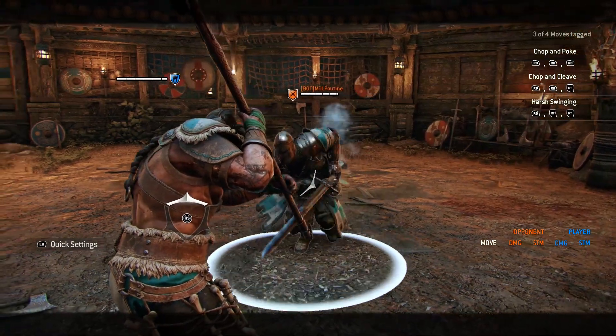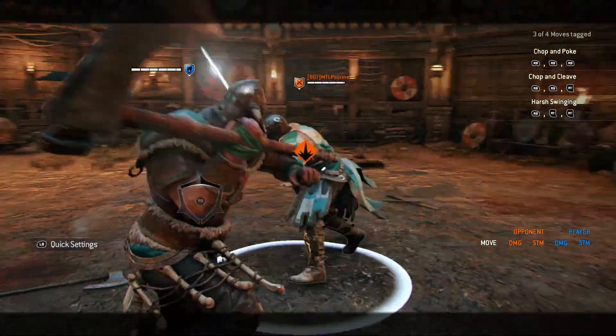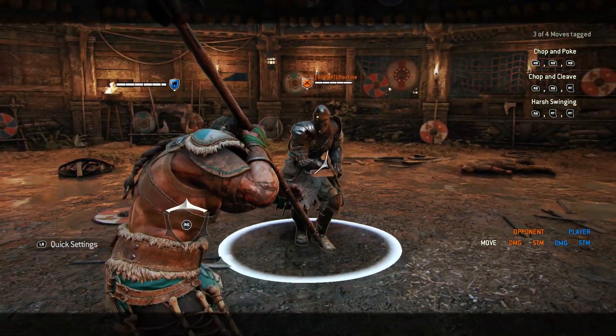On Raider you can dodge to the side and then do the top light. However a better option is dodging to the side and then doing the guard break, which guarantees you more damage.